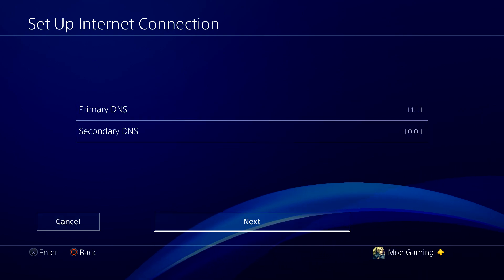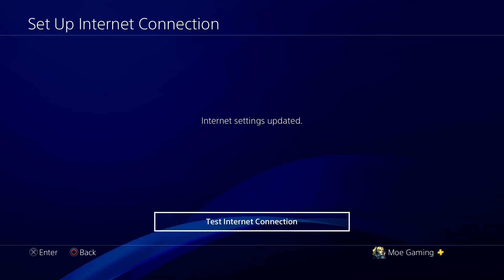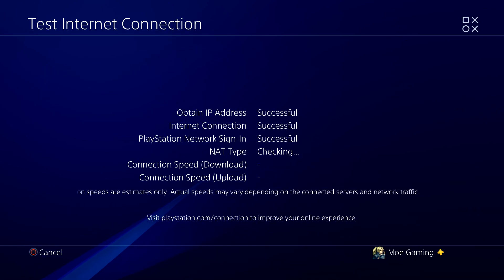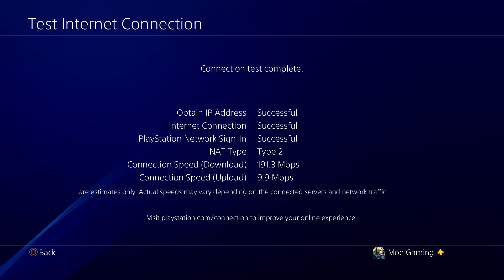Then press next, keep the MTU as automatic, select do not use for proxy, and test the internet connection settings. You'll see it successfully connects, the NAT type will be accurate and updated, and you should be good to go.